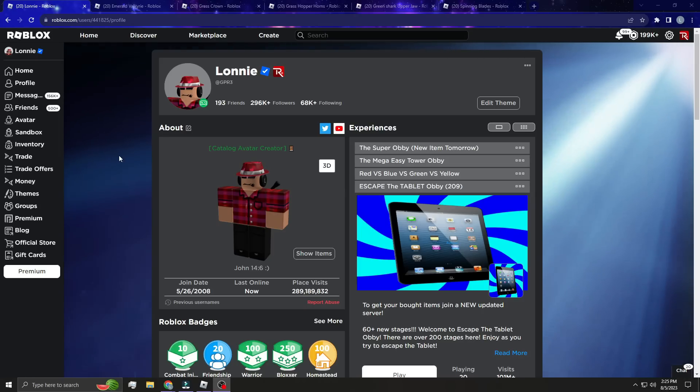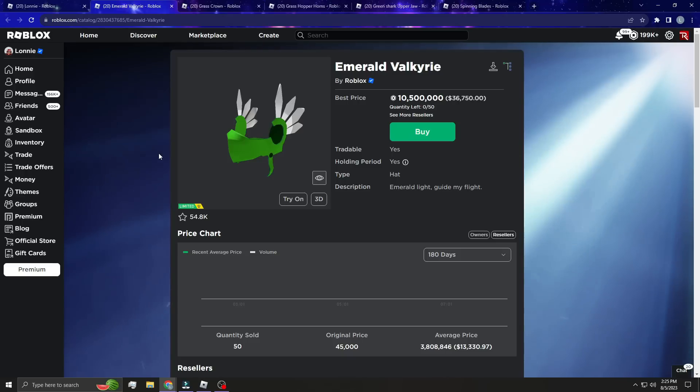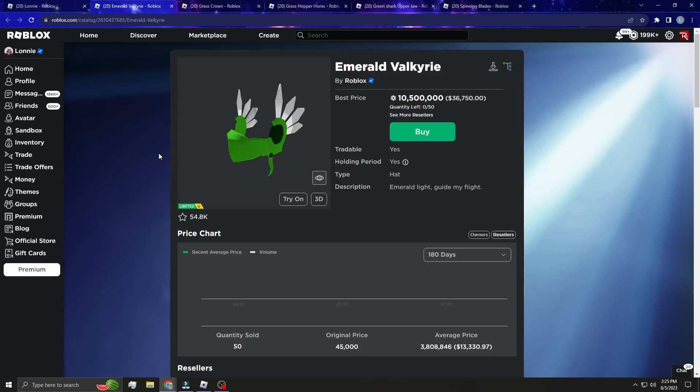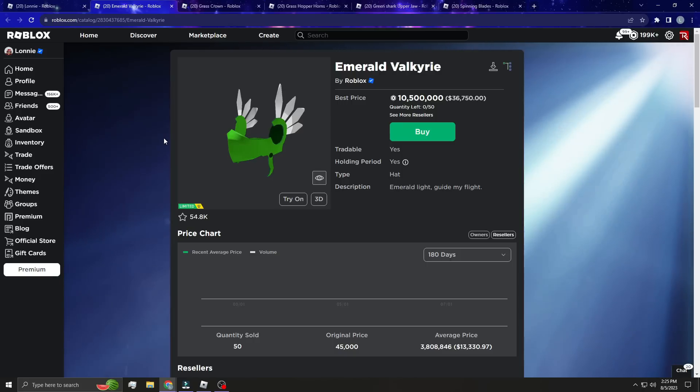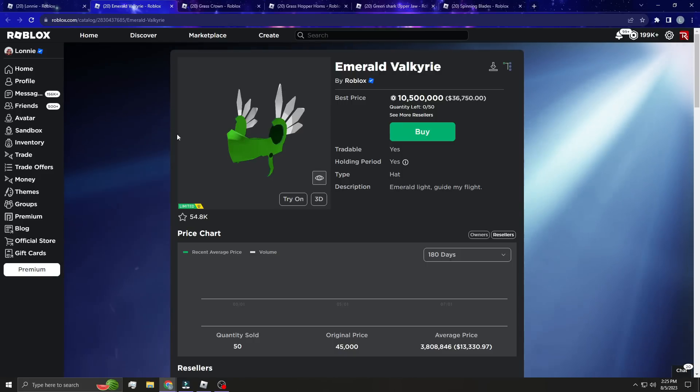What is up you guys, welcome back to the channel. You guys know the Emerald Valk, of course one of the most sought after valks on Roblox. Well, someone made a UGC copy. These seem to be going on like every day now — there was a black valk copy, and now there is an Emerald Valk copy. It's pretty much a one-for-one.